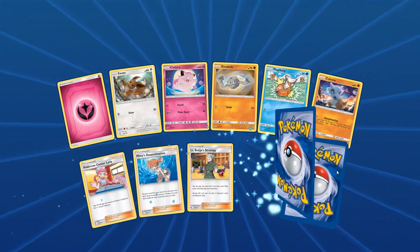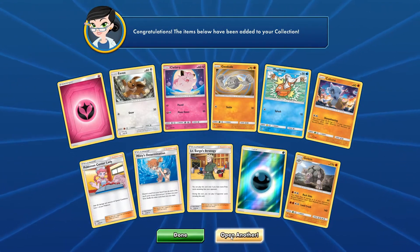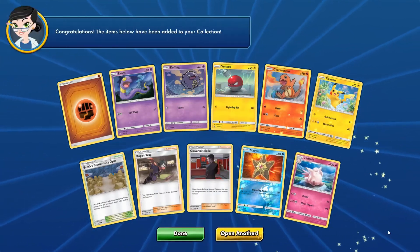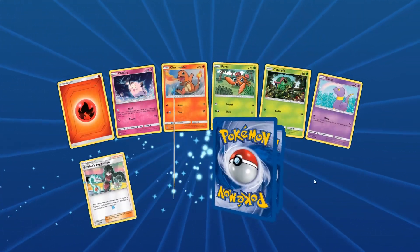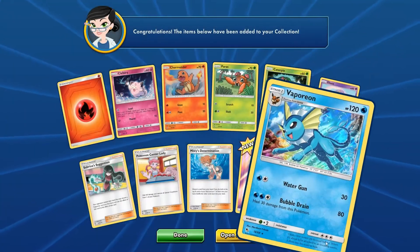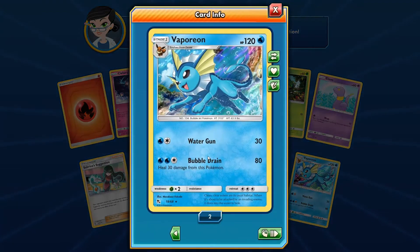I'm expecting Giovanni's Exile to synergize with something in Hidden Fates — we'll figure out what that is when we take a deeper dive. We got a shiny Dark Energy — that's cool. A shiny Staryu — that's great for our Starmie deck. Come on, show me the GX's — that's what we're here for, or the Cynthia! Please. We got a Vaporeon — pretty good card. Could run it in the water deck with the Eevees — Bubble Drain does 80 and heals 30.